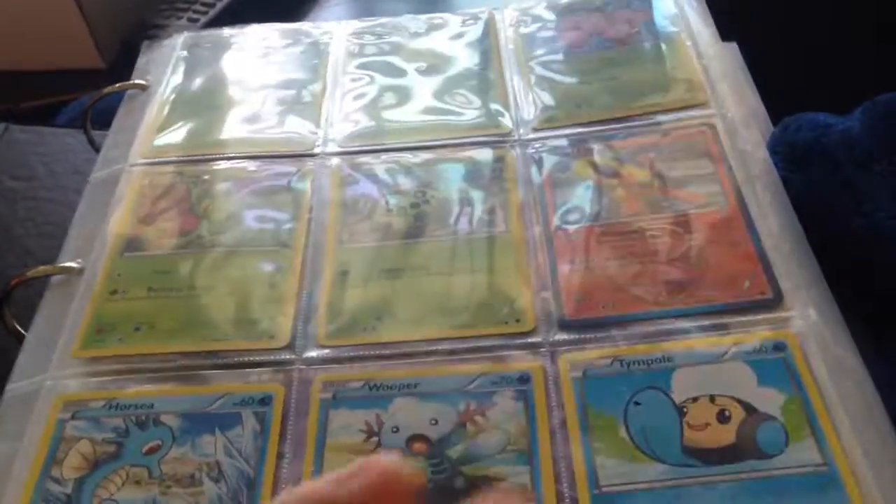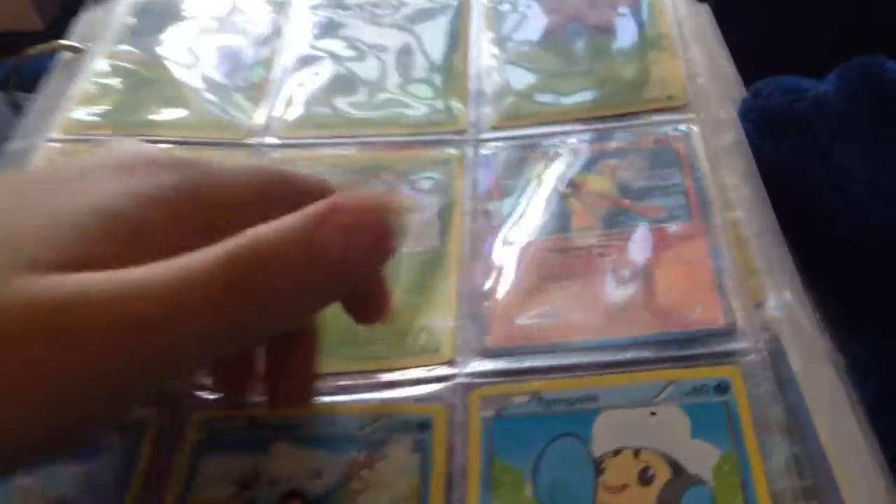Alright, so I'm doing an update here on my Pokemon card collection, and as you can see, the big Jumbo card is not in front anymore. I'm organizing them differently now — I'm organizing them by set, like here.